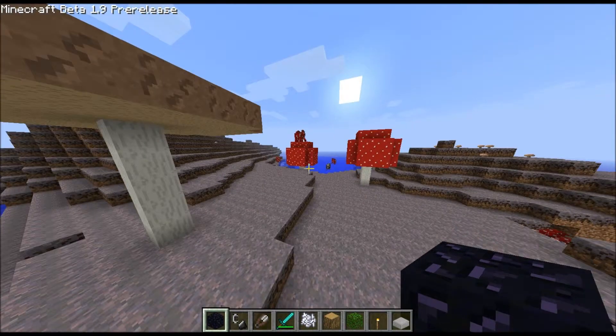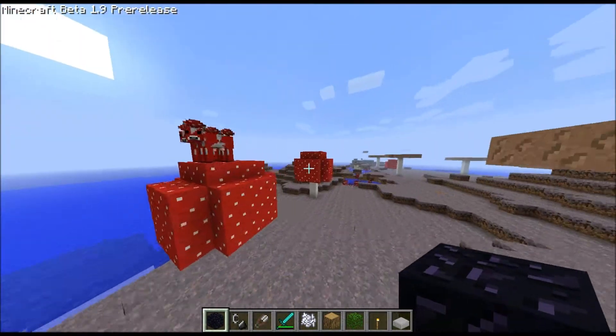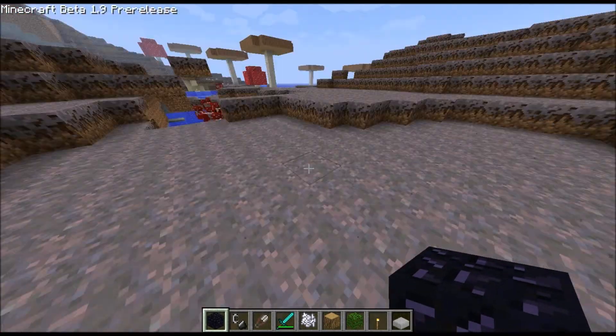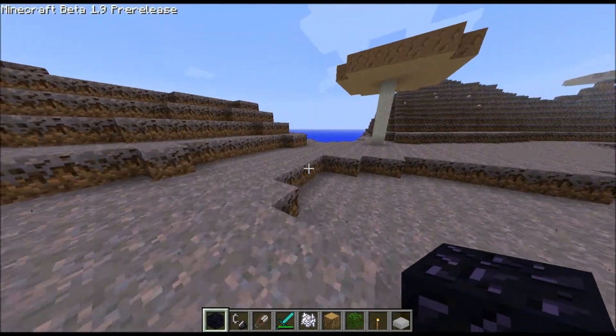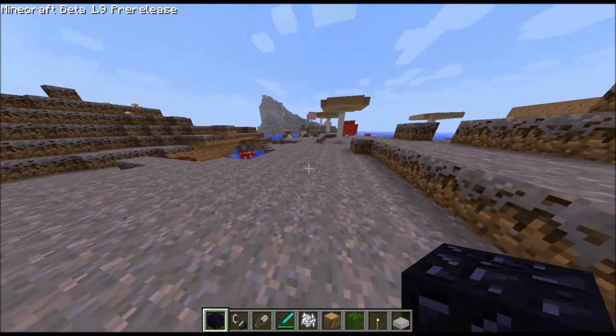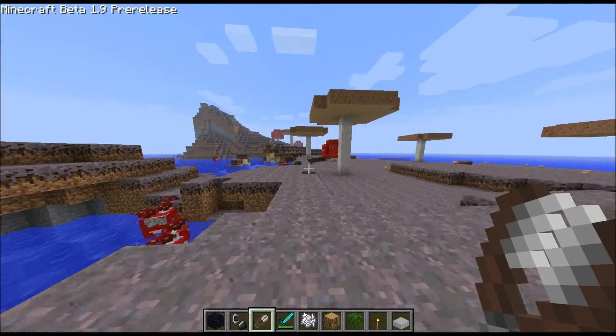So this new video here is Minecraft's new mushroom biomes. There's a new block called mycelium — it's basically gray grass. Look at those particles. And we've got the new cow, the mooshroom.